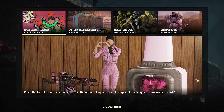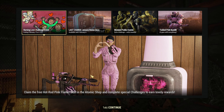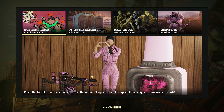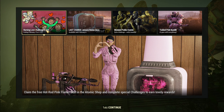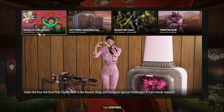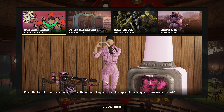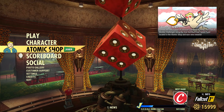Hey fellow Vault Dwellers, it's another Tuesday and this time around not only an Atomic Shop update but a game update. We have the game update, though no patch notes yet as I'm recording — I'll upload them when they appear. One thing we know: the Burning Love Challenge is starting now and ending on February 13th, and there is a new free skin for the Flamer and some other stuff to unlock. Let's check the Atomic Shop first.